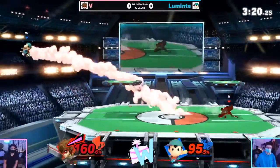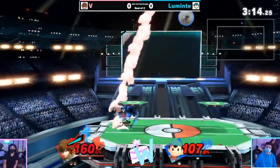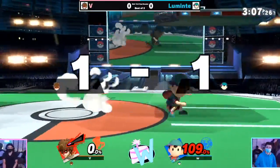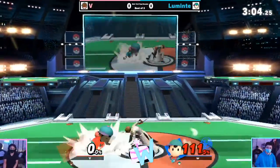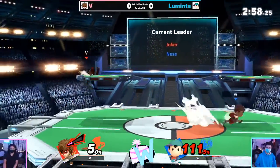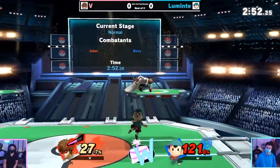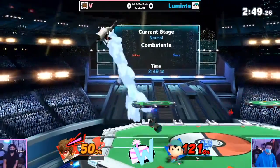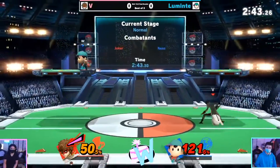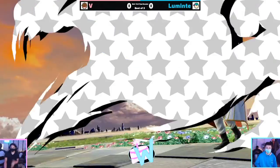Up air drag down — not going to get anything afterwards — goes for a second up air, I like the option to cover that high recovery. V's not able to punish immediately with the smash, but ends up getting an up air afterwards. Luminite at a high percent — he could get a standard Ness nair drag down into a smash attack. If he keeps getting combo'd like this, it's going to come out regardless. Hard call with the down smash there out of disadvantage — now I'm starting to see some tension in his gameplay — and that's going to seal game one.